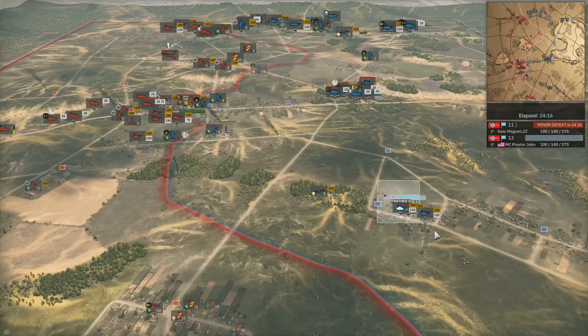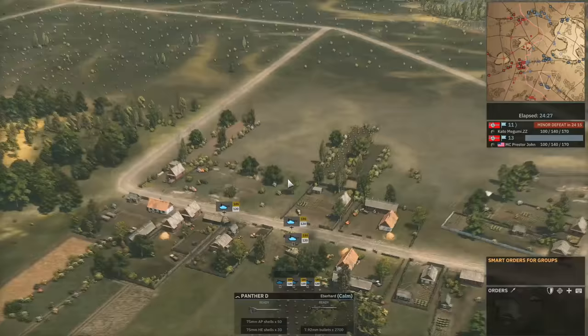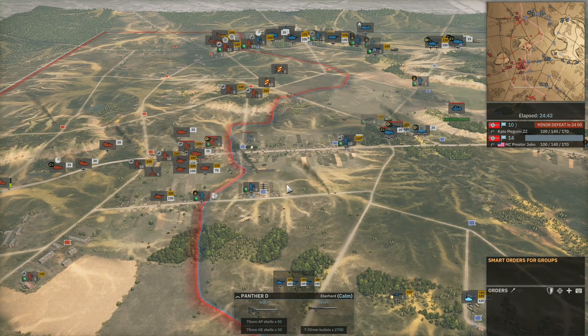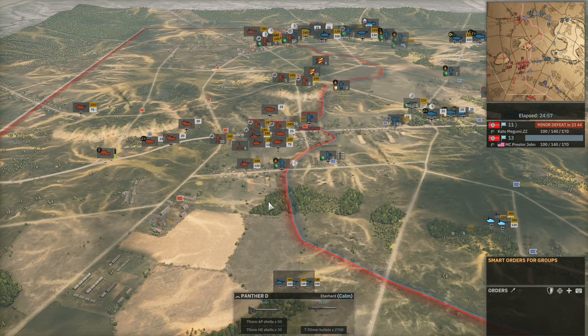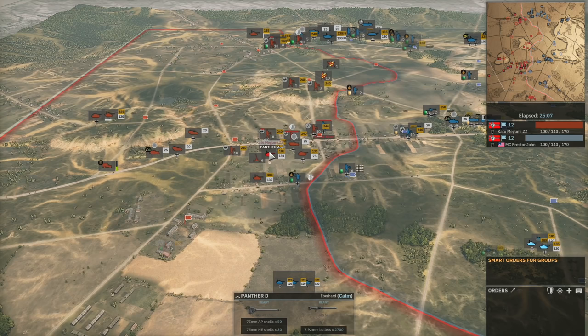ZZ is shutting down all the armor on the bottom side. Presta John is making use of the abundance of Panther Ds — he's got a nice three-pack of Panther Ds, but no AA to protect them. We've moved into Phase C and we might see more Focke-Wulf 190s. If ZZ brings a Phase B card of two and a Phase C card of four, he'd have six Panzerblitz aircraft total to completely shut down Presta John's armor.